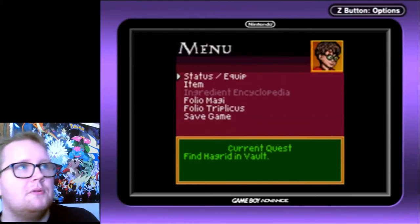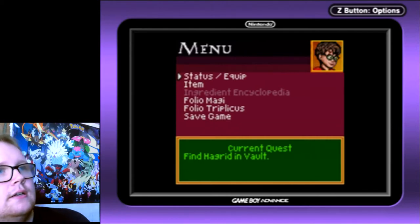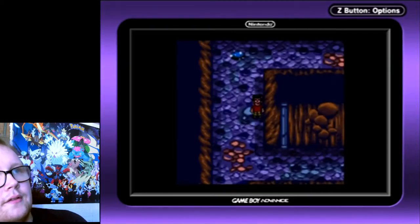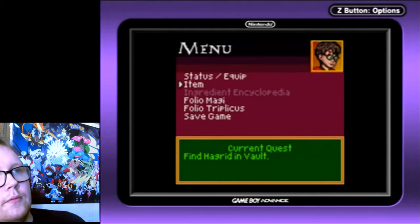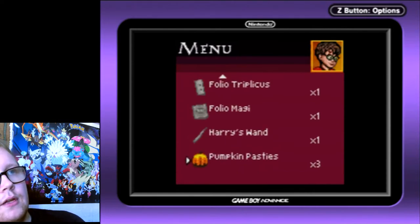Welcome back to another episode of Harry Potter and the Philosopher's Stone. I actually reached level 5 — it didn't take as long as I thought. I bought some dragon skin gloves to get a boost in power. I currently have balanced strength and defense, and when you level up you get max health. I got some pepper up potions from killing monsters and some pumpkin pasties I can use to heal myself.